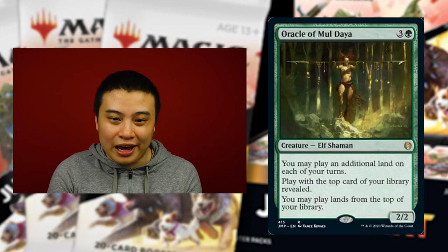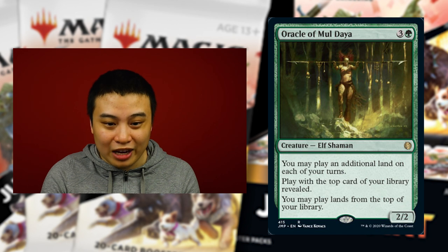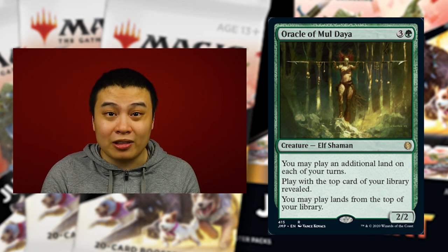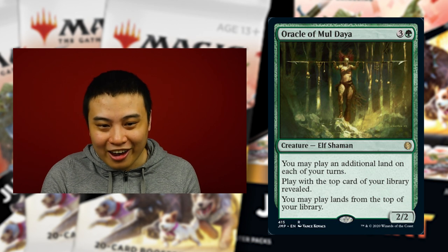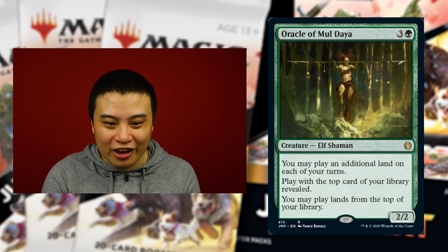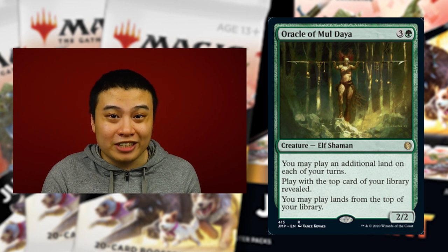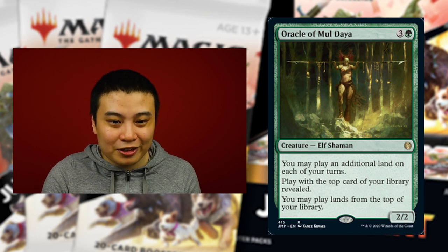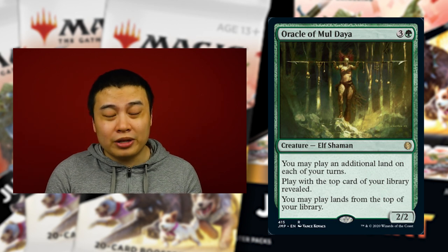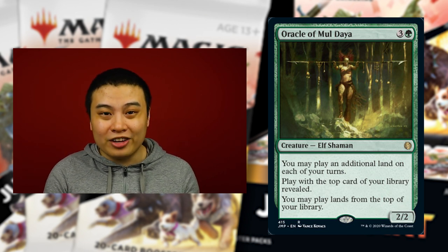Speaking of amazing reprints, let's look at Oracle of Mul Daya, which hasn't seen a reprint in years. It's an elf shaman for three and a green — a 2/2. You may play an additional land each of your turns; play with the top card of your library revealed; you may play lands from the top of your library. So basically you have a deck that's full of lands — maybe 33% of it — and you don't even have to waste your hand space for those lands. This is an essential card, and now that it's coming to Jumpstart it's going to drive down the price and become more accessible to more players. This really is the year for commander.